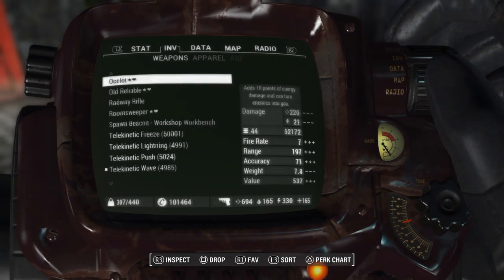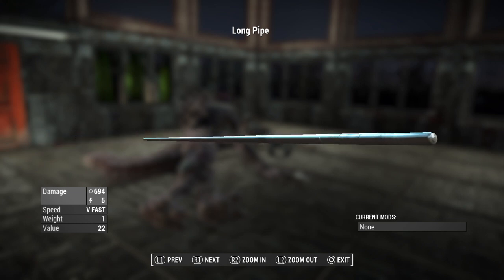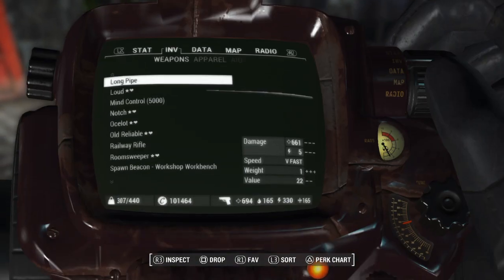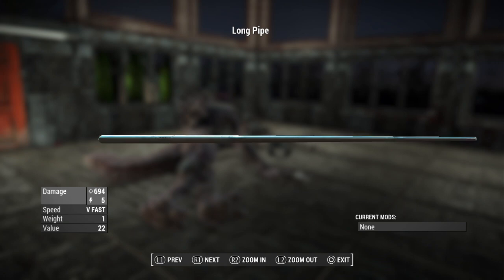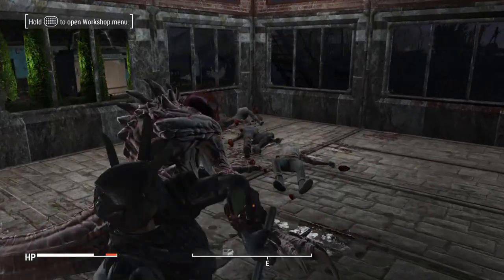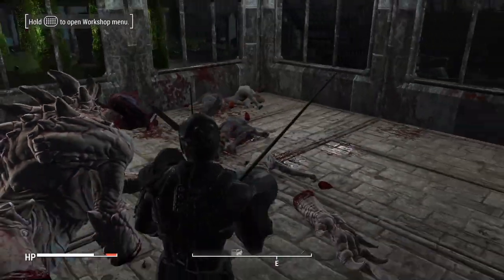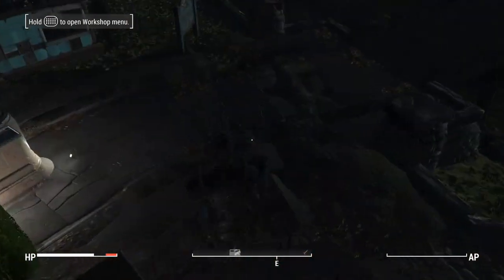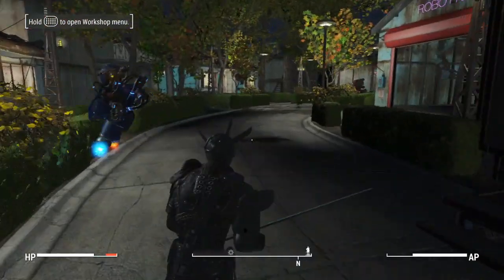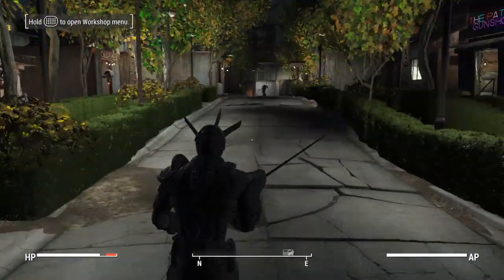Mr. Skinskull also gave us another weapon called the Long Pipe, and it essentially does exactly what it says — it's a long pipe, most likely an aluminum retexture of the vanilla pool cue. It's going to boast an incredible damage of 694 with 5 electric damage. All attack speeds have been increased to very fast. So if you use these weapons, they will be very crazy and very overpowered. Definitely a really awesome mod, and if you want a really overpowered weapon for those sticky situations, go ahead and download these mods by Mr. Skinskull.